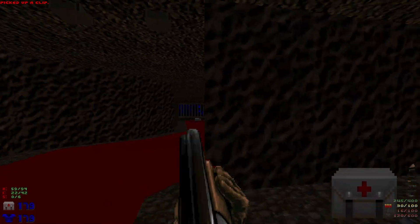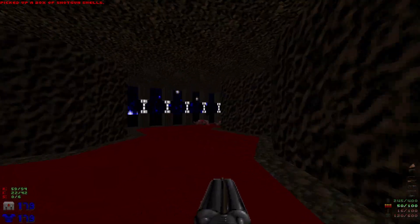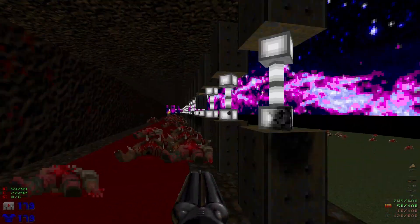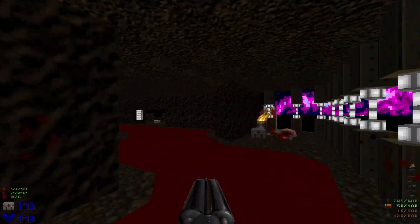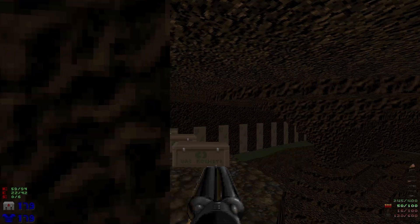Down he goes. Grab these shells right here and then we're gonna hop back down — we can't do much more here. We need some keys. We can grab a secret over here: just walk through the bars and grab these rockets.